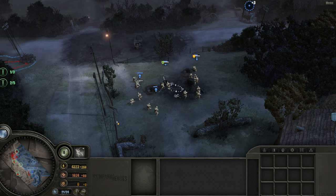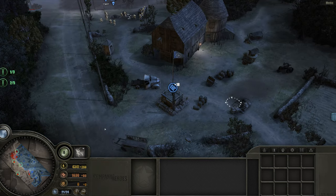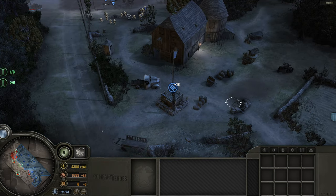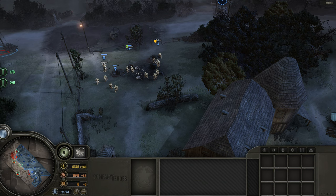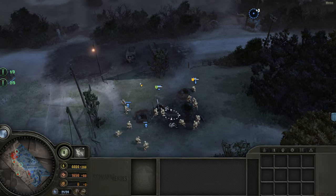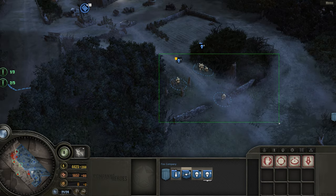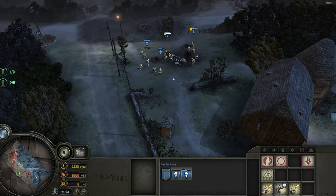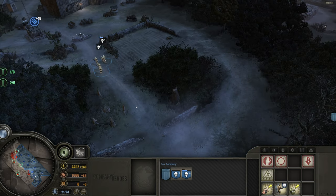So if you guys can remember, in the last video we kind of cleared the right side of the map, and now what we are going to do in this episode is we're going to try and push ourselves up on the left-hand side. Let's do that — do we have any more soldiers?